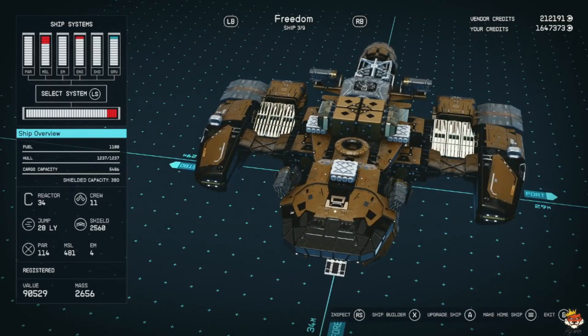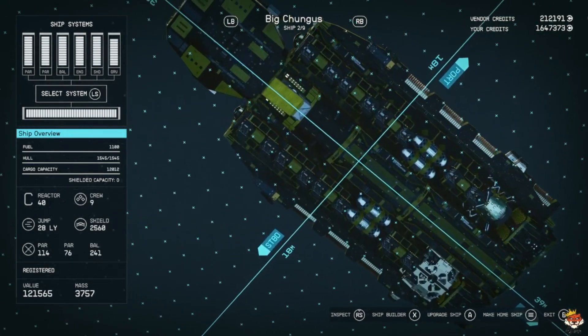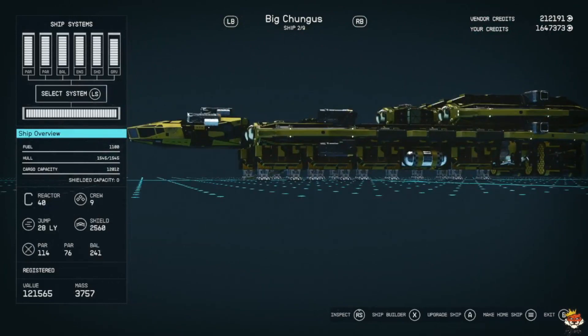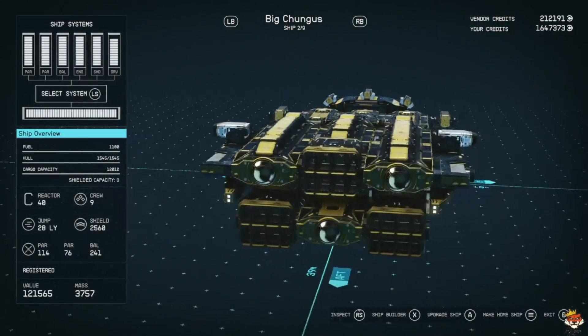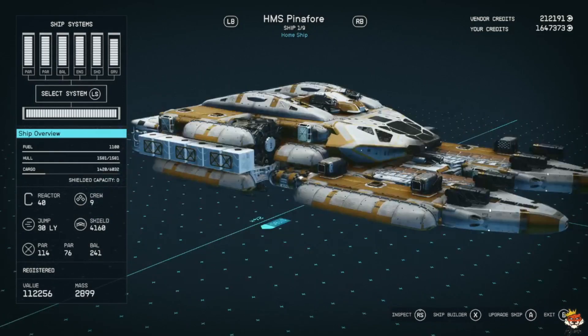That ship is what made me go with that style. This was the Star Eagle — I know it's butchered but I was testing out different builds. 11 crew, probably the biggest I've made. Then I've got Big Chungus, my more cargo-heavy ship at 12k cargo. It has a lot of landing gear and I also kind of hid the helium tanks, reactor, and grav shield. It has a good amount of stuff and really nice cargo.